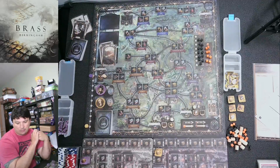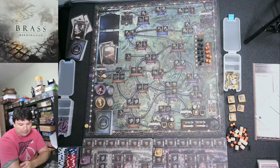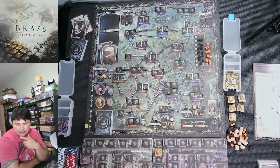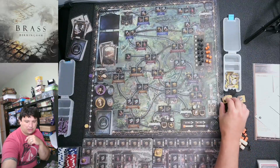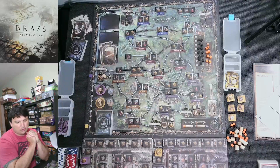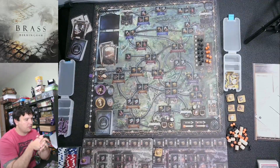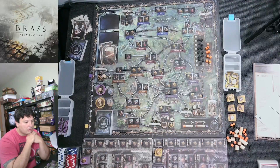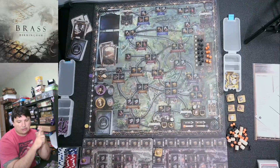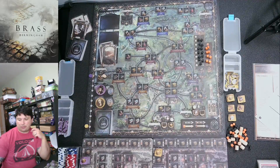Now I've put it on medium level, which removes some tiles from the Automa's main board so he doesn't have as many factories or industries — he's already starting on level twos. I'm always going first no matter what. I'm keeping it simple: not tracking his money, just going back and forth. I only track his victory points and make sure he uses iron and coal properly so he can link to places.